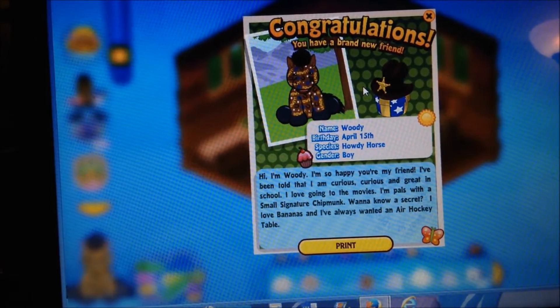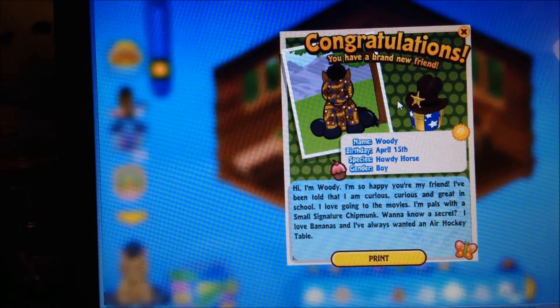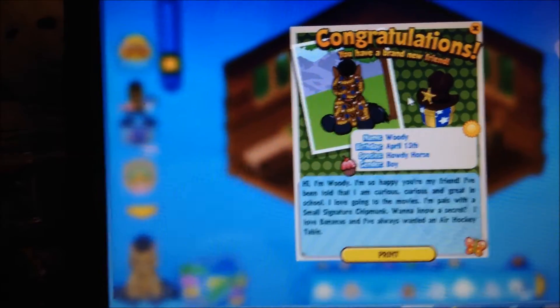Woody — his birthday is April 15th, he is a howdy horse and he's a boy. Hi, I'm Woody! I'm so happy you're my friend. I've been told that I'm curious and great in school. I love going to the movies and I'm pals with a small signature chipmunk. Want to know a secret? I love bananas and I've always wanted an air hockey table.